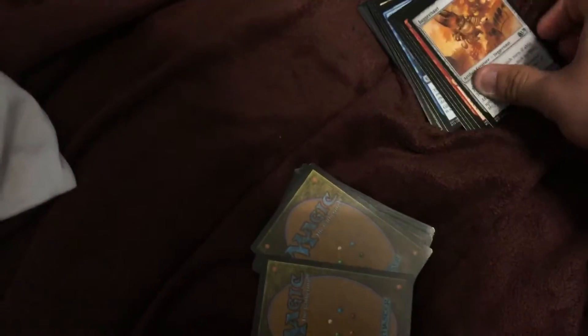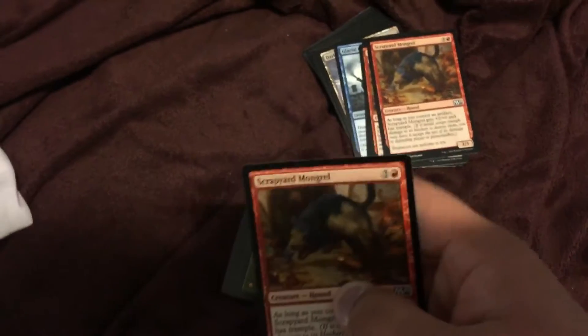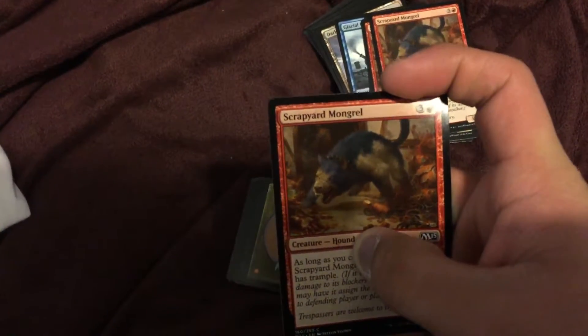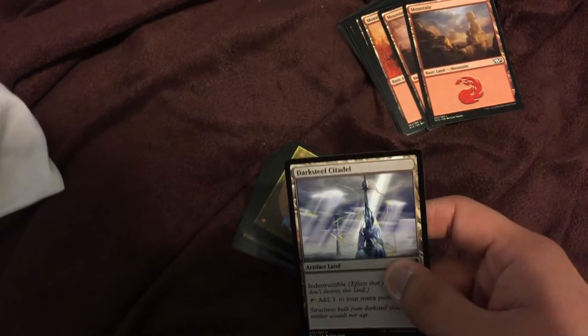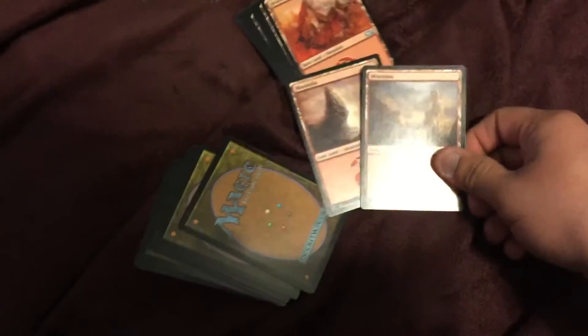I have two Juggernauts. Scrapyard Mongrel — I have three of them. I have two Glacier Crashers, Dark Seal, Citadel — different types of mountains, as you can see.